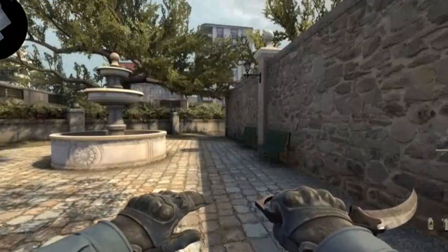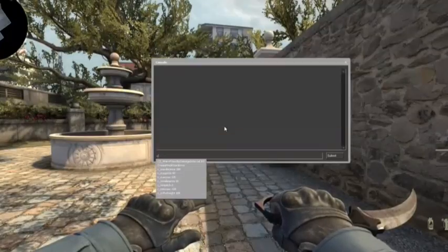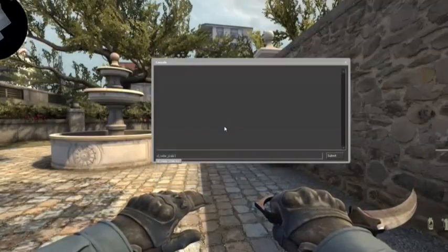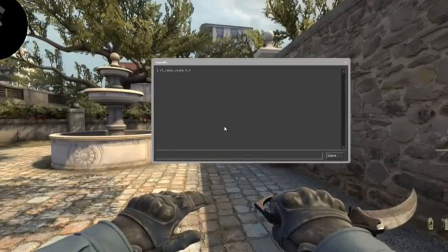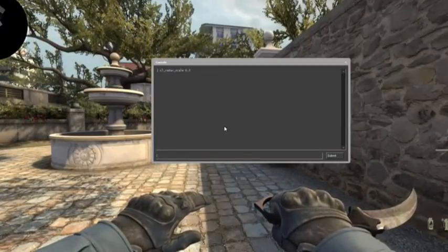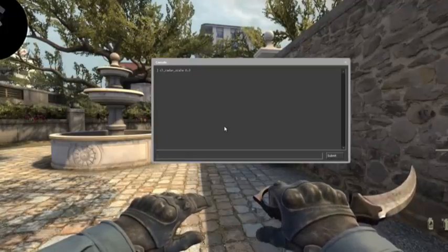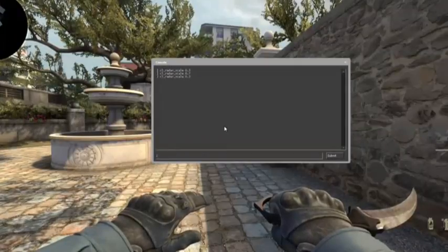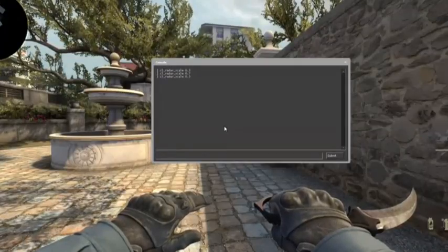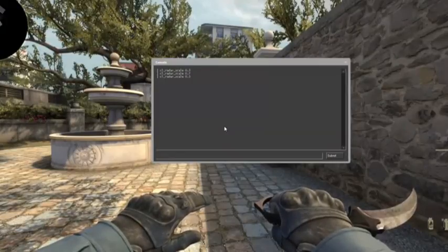Now that you've got the shiny new radar, there's a couple of config commands that you can use to make it even better. The first is cl_radar_scale. Normally I have this set to about 0.3, and the reason for that is that it zooms the map out so far that you can see everyone. You don't get little arrows at the edge of the radar because they're not printed on, which you get when it's quite big. Having it set really small allows you to see the entire map without thinking 'where are they — are they at B or are they at A?'